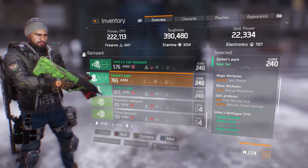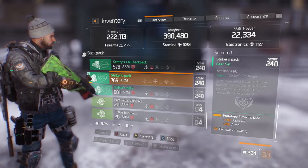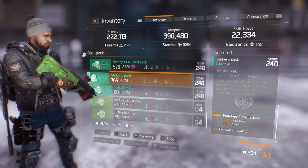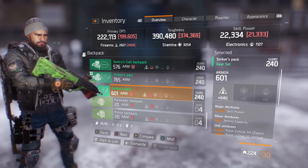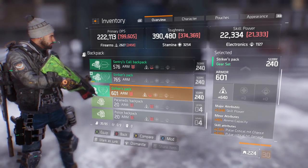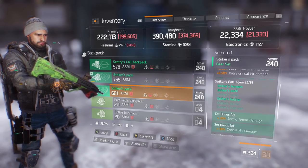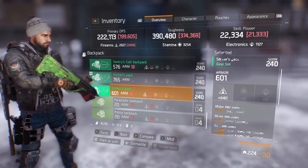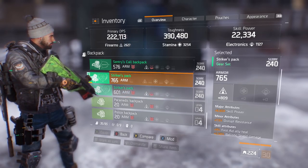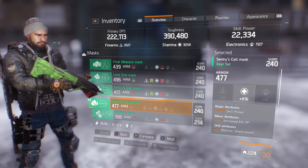The backpack stats are: skill power, Disrupt Resistance, First Aid Ally Heal, Ballistic Shield Damage, and a mod slot with armor and firearms. I also have a second backpack with lower firearms and skill power rolls, but with Pulse Crit Hit Chance and Pulse Crit Hit Damage. I go between these two backpacks often.